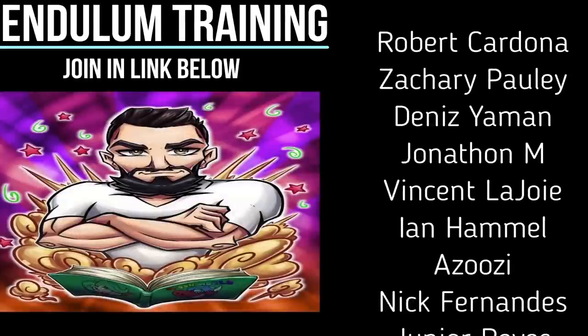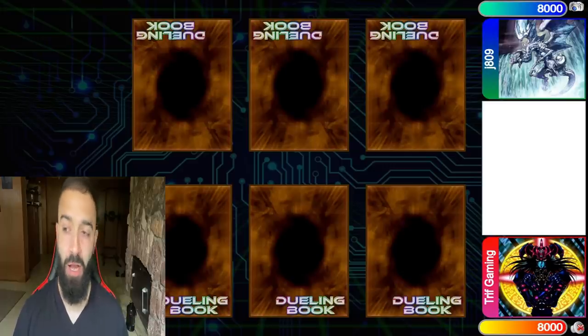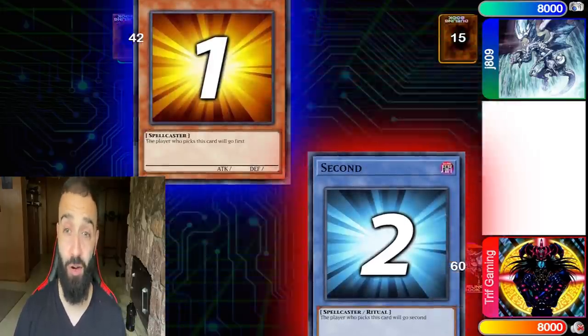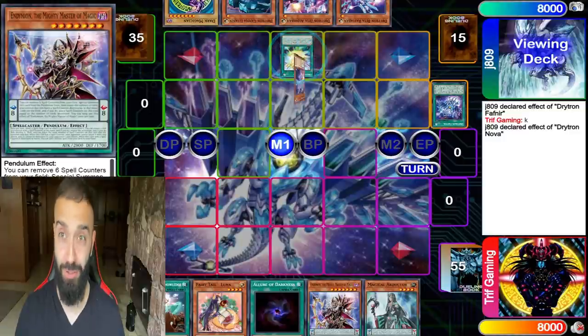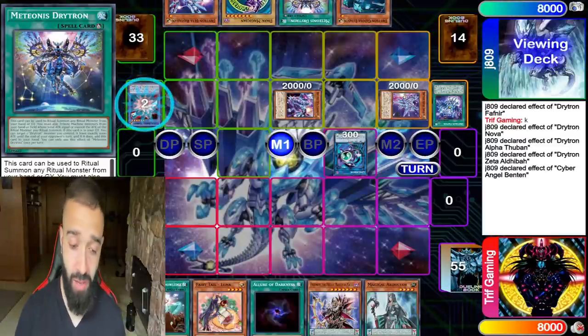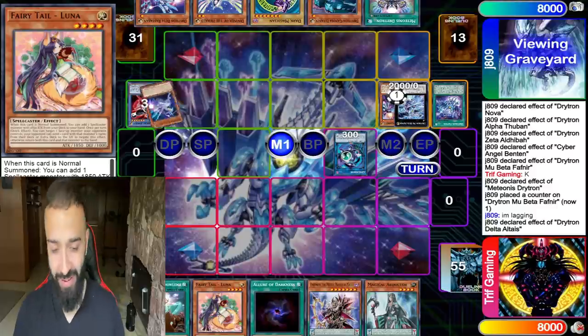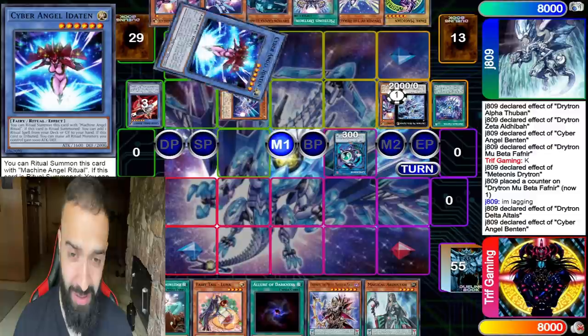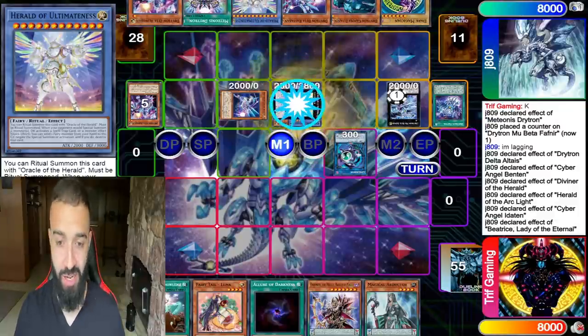Absolutely obliterating Drytron — let's go. I'm gonna fast forward while my opponent does his entire turn because I don't care about Drytron, I care about Pendulum. You guys see my hand — you're gonna notice one card: an imposter. That's Fairytale Luna. What is Fairytale Luna? Why am I playing Fairytale Luna in my Pendulum deck? Well, maybe because it's like a plus seven by turn three and it destroys your opponent's entire board. My opponent's playing the Dragoon version here, a very classic version — he thinks he's winning automatically.